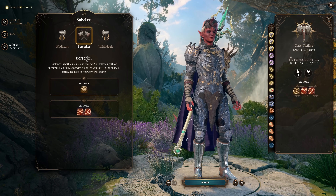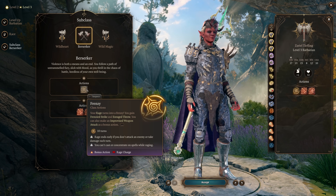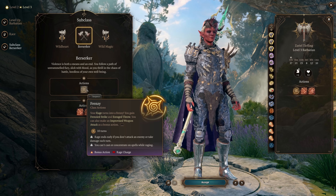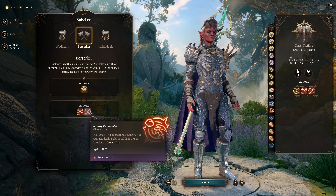At level 3, choose Berserker. This gives you access to Frenzy. Frenzy upgrades your rage, granting Enrage to throw, which is a bonus action. So you can now start combat with the throw and Frenzy, and then each turn after, get 2 throws.